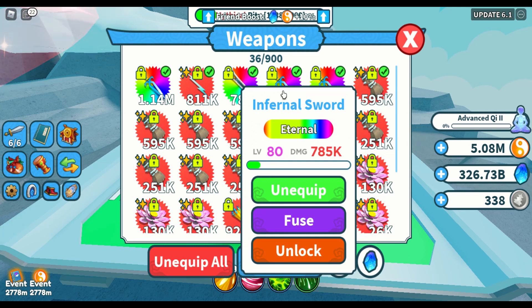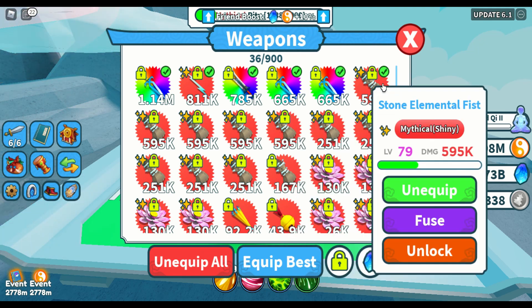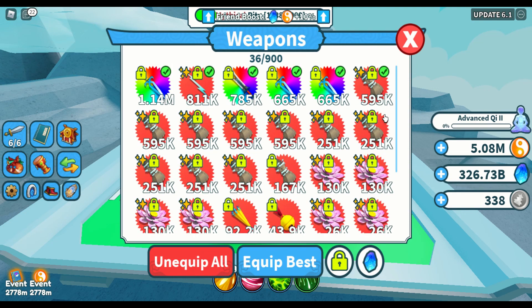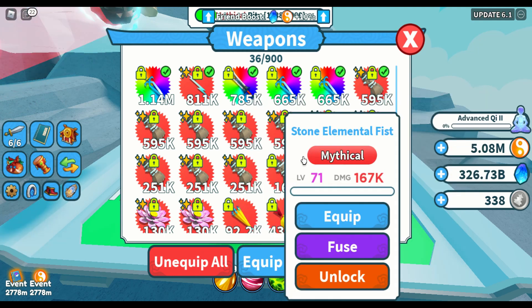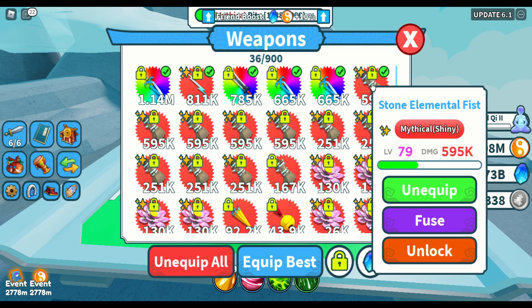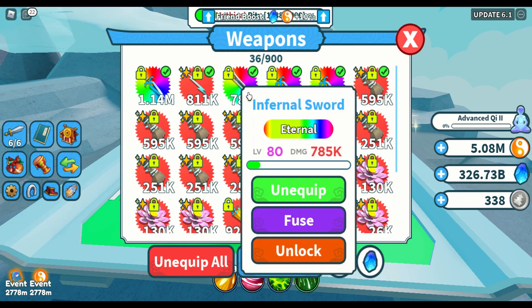Let's see how many eternal weapons we can get — how many Infernal Swords and how many regular Stone Elemental Feast mythical weapons. As you can see, I'll show you my full inventory. I only have mythical weapons and eternal weapons right now: one Infernal Sword and one regular Stone Elemental Feast. Then I'll spend all 300 billion spirit stones.